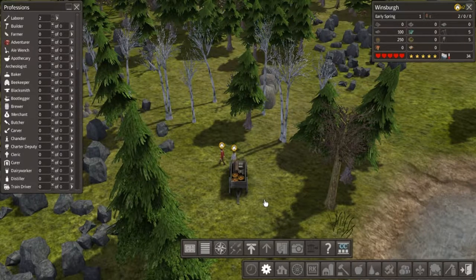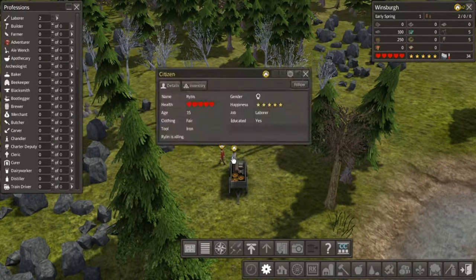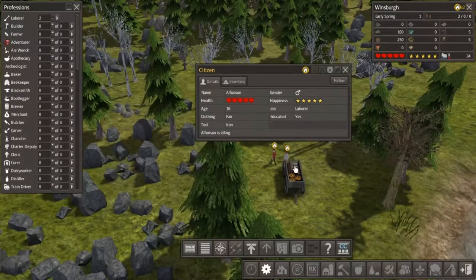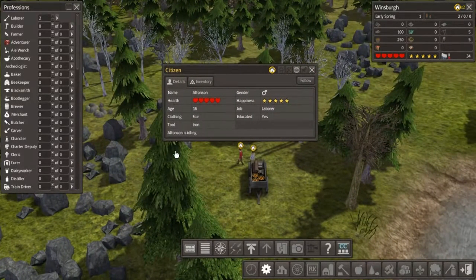Alright guys, it's me and we are back with Banished. I know, I hate to say this, but I started a new game even though we just started a new one together. The reason I did this is because I wanted to have my medieval village modded content as well as the Colonial Charter content in the same game together, so we could have more options while building our town. I reloaded it, got it to work, and we're good to go.